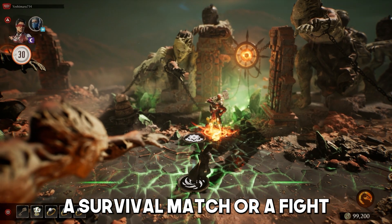Once you're in, they give you two choices: a survival match or a fight. Pick survive first — it makes it a lot easier.